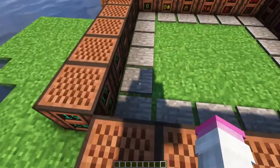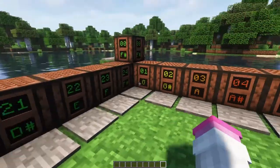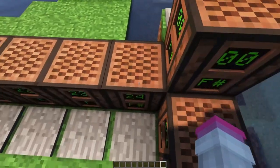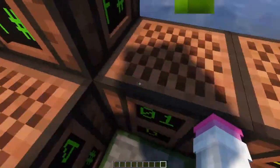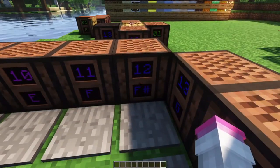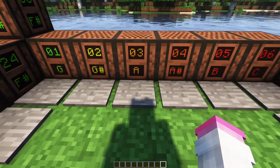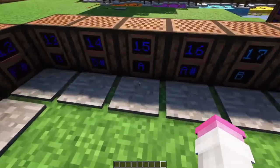Something you should know about note blocks is there are 25 notes, not 24, because it starts at zero and goes all the way up to 24. 12 notes make an octave, so zero and 12 are the same exact thing. For example, zero is F sharp, 12 is F sharp, and 24 is F sharp. That's true for every other note. So if A is 3, add 12 to that, and 15 is going to be an A as well.